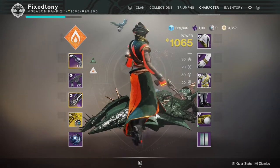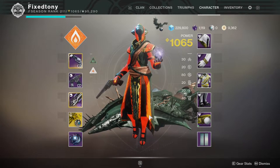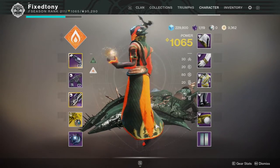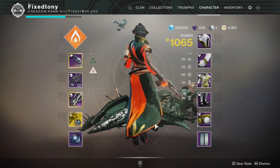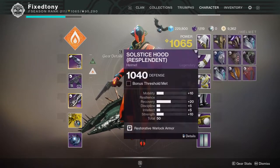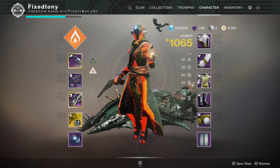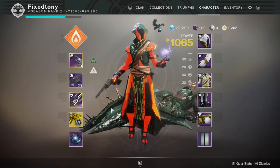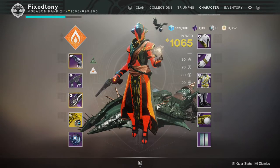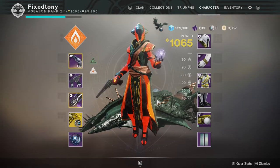This is the first armor set from the Warmind DLC, back when double primary was still a thing. I love it — it looks super cool. I think the warlocks really got a good look on this one. It does look a lot like their old armor that it's inspired by, but the helmet is great, the chest piece is dope — I love the rope detail. I really did dig this armor set. I just don't play my warlock enough, so I got it and just left it.